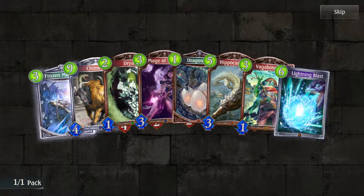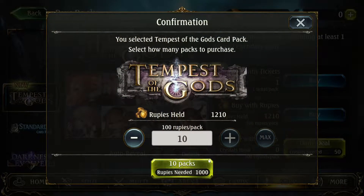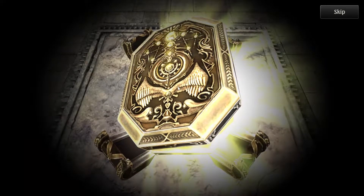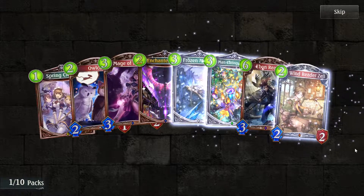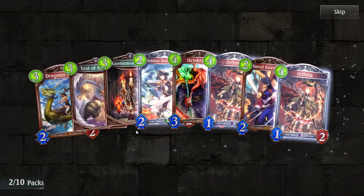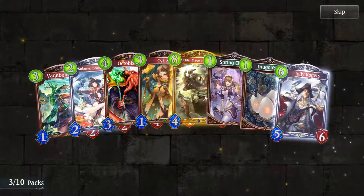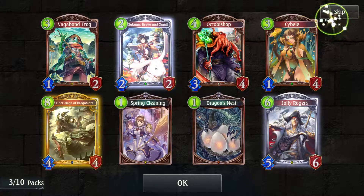Oh, I only bought one pack by mistake — lol, okay. Now we buy 10 and use up the last of our gold. Now we must pray hard. Getting a little desperate here — what do I need to do for a legendary? Elder Mage of Dragon Law — his fanfare summons a dragon, he's the Runecraft dragon summoner.